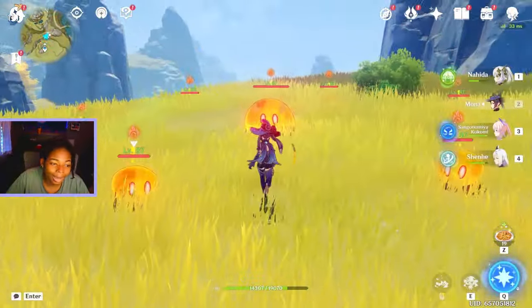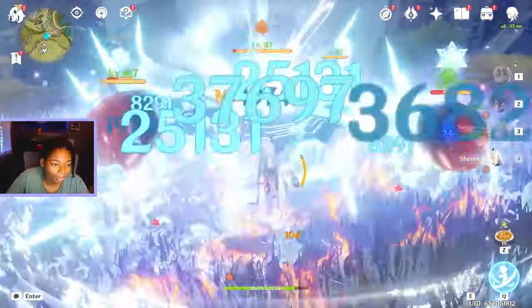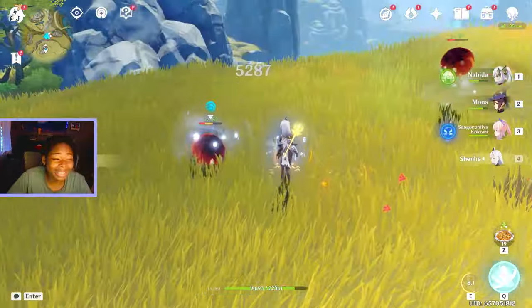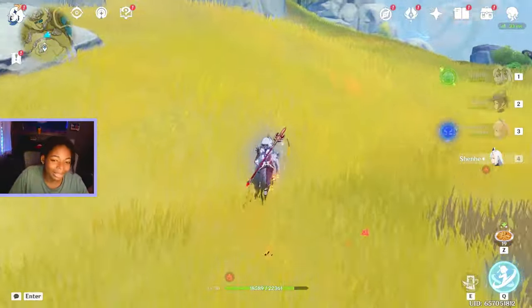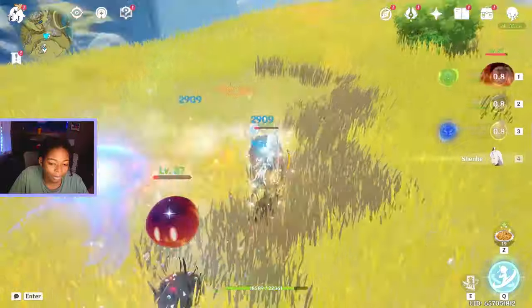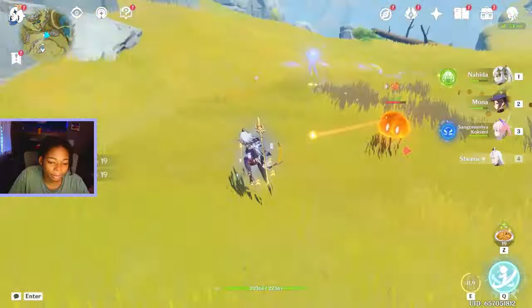It's kind of crazy how I just built her to 80 like that, cause these characters have been waiting. Hope her burst doesn't take out all the pyro slimes. That was significantly more — obviously it's hydro on elements, it's gonna work. That was exciting to see. Let's try it with... Kokomi's gonna kill him. Or she just didn't crit that time. Okay, I'm done now.